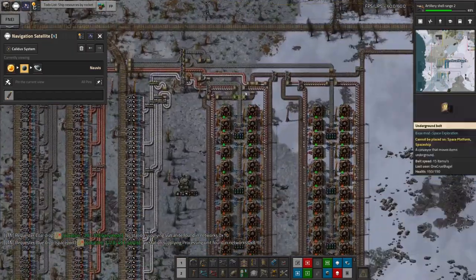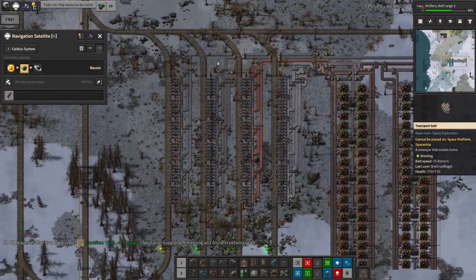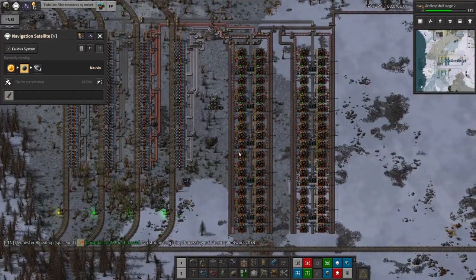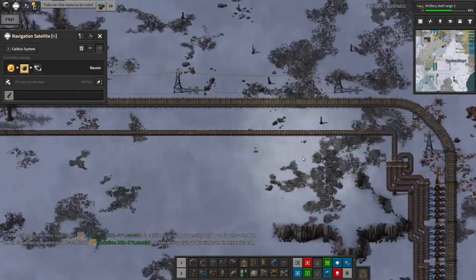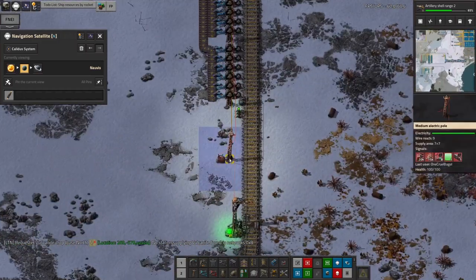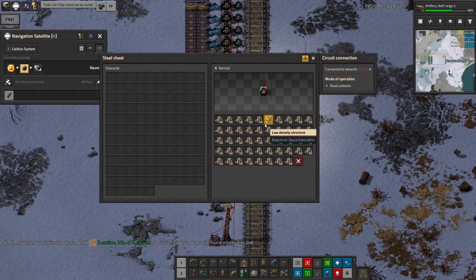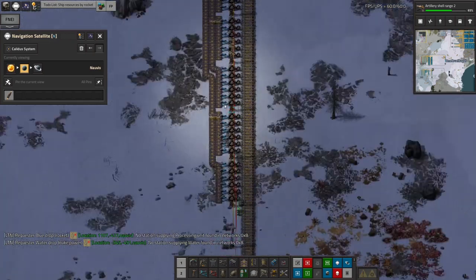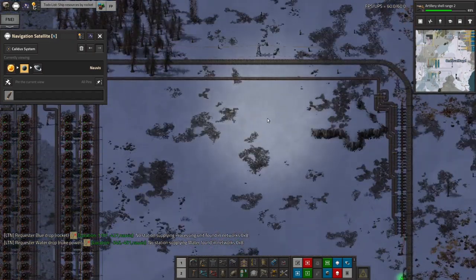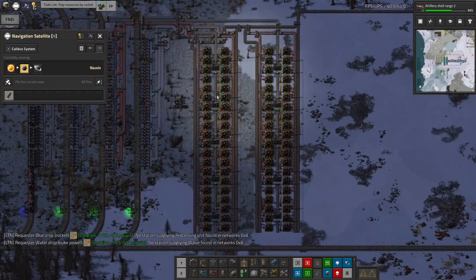The reason there are so many assembly machines even though we're only using about one and a half beacons' worth, is because I intend at some point to come in and upgrade all these belts to blue belts. That'll mean three times the input flowing in and therefore three times the output as well. This has been running for quite a long time now and it's still only got up to about 15,000 low-density structures — so this is a slow process. Low-density structures only stack up to 50, so this station is getting close to about a third full — it shouldn't take too many to fill up the rocket, but it's still going to be a massive drain on all the resources.